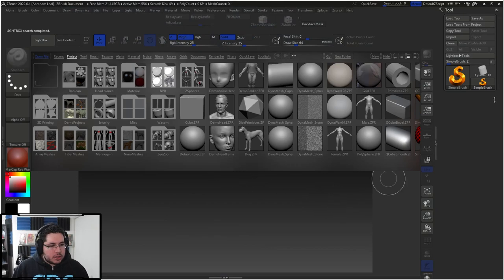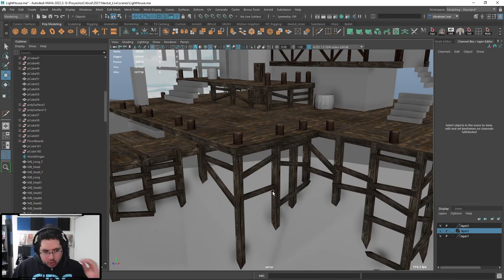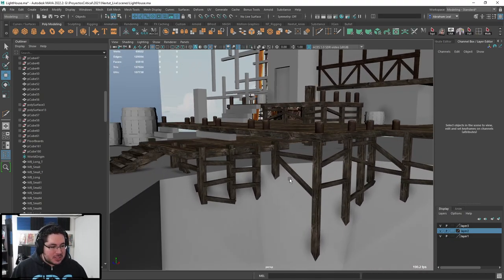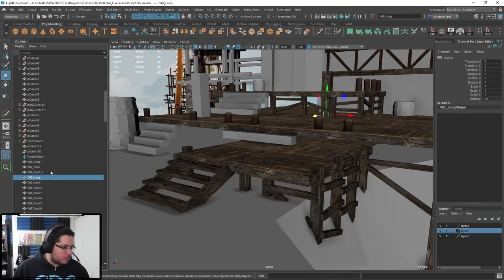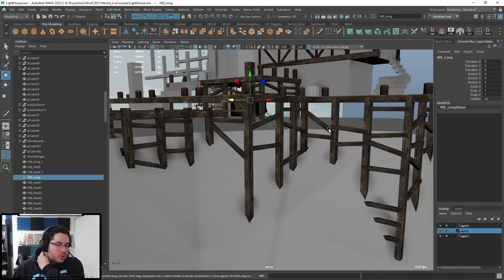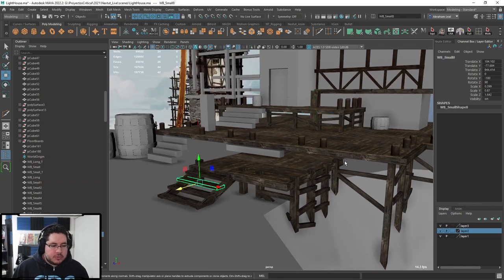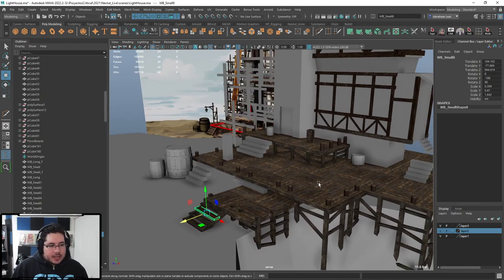Today we're going to continue with the lighthouse, and we're actually going to be jumping into ZBrush. As you can see, I've been going, I'm still quite behind. The last week since we had this health issue, I wasn't able to continue as much. I just went in here. Remember the four little long, thick, small, thick, and small locks that we did? I'm just duplicating them, and little by little starting to create this sort of frame for the whole thing.